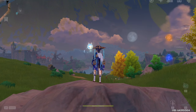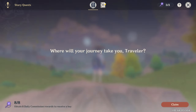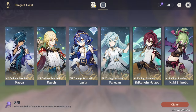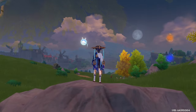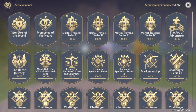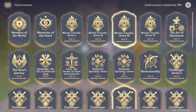In terms of active quests, I make it a point to keep the quest log empty. I've finished all story quests as well, partly to rack up wishes for Farina C6. For achievements, I currently have 971 — I don't have every achievement in the game, but I haven't specifically been achievement hunting yet.